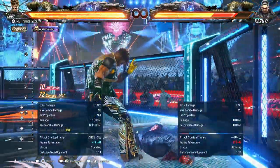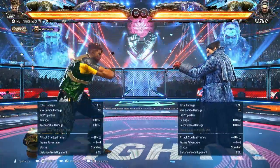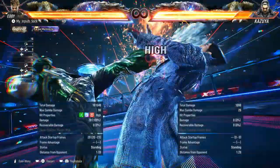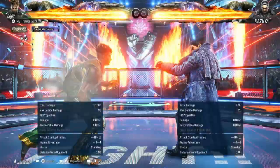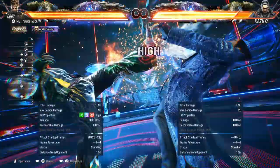Again, leads to some okay damage. Back 3-4 — I'm so sure that was Eddie's forward forward 3 in Tekken 7. But back 3 plus 4 — holy shit. This is a 20-frame power crush heat engager. It is a high though, I guess it needs a downside somewhere. But this move has range, and by the way, it is safe.